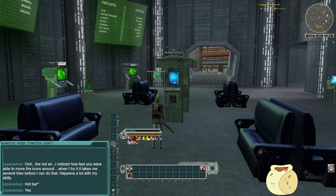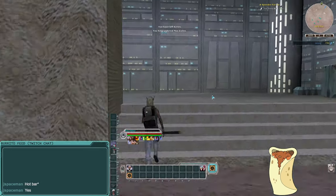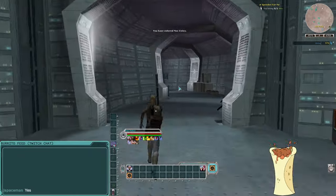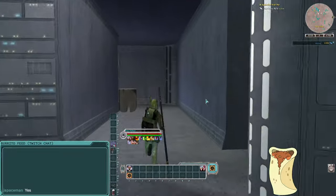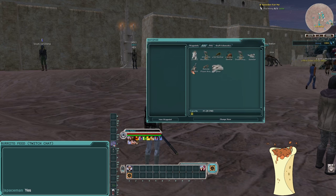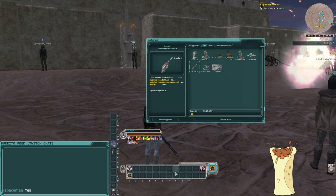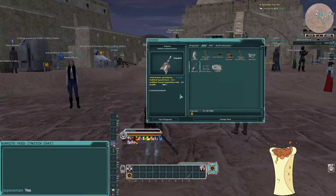Let's go back to Mos Eisley. It's weird not being level 90 — I haven't been below 90 in a long time, so seeing everyone with purple icons next to their names is strange. Running back outside, the last thing I want to introduce is a few items that were traded to me by my mysterious benefactor — including a jetpack.